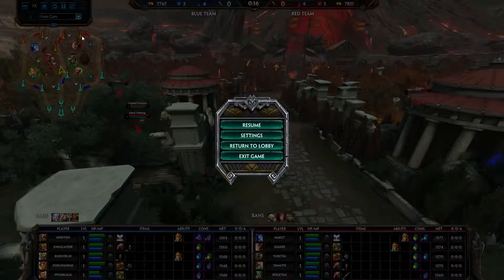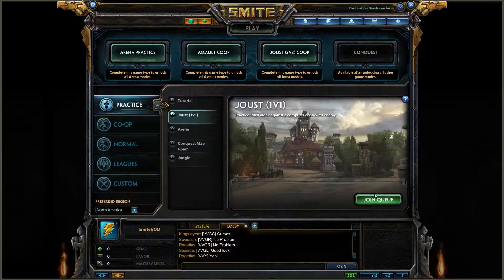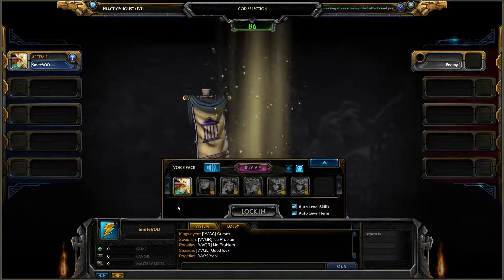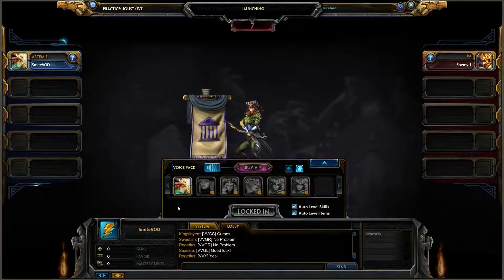There is a rather simple way to fix this. If we exit out of this particular game, simply hit play, go to practice, jump into a 1v1 joust, just pick any god, wait for this to load up into the game — waiting for Ra to lock in.